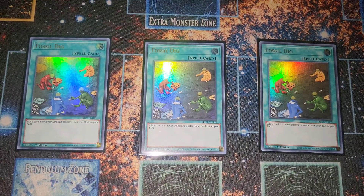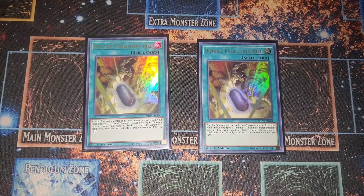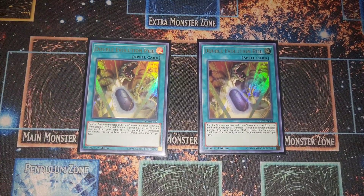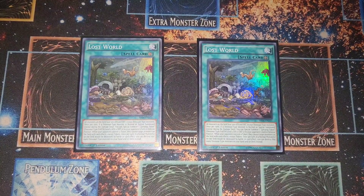Onto the spells — three Fossil Dig, standard stuff, searches everything. It's just another starter for the deck, it's nuts. Two Pill — you don't want to draw it, but it's searchable off Armadon Archer Sword and it allows you to get into UTC to push for game.